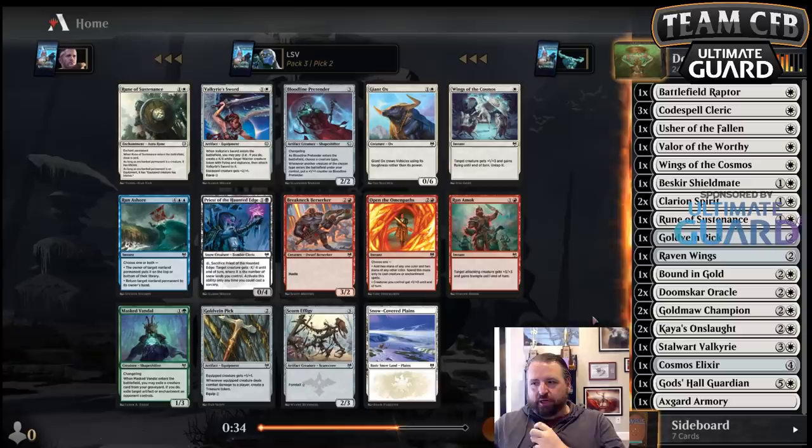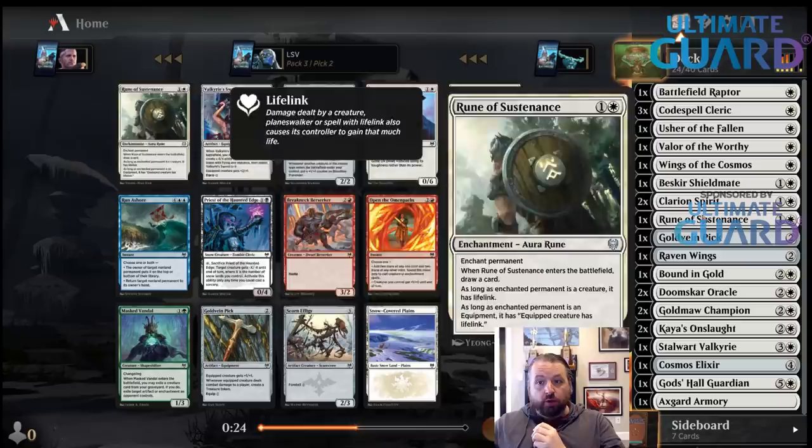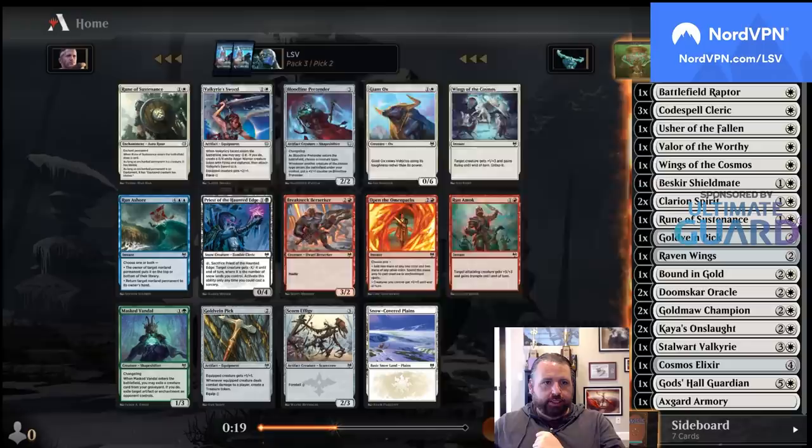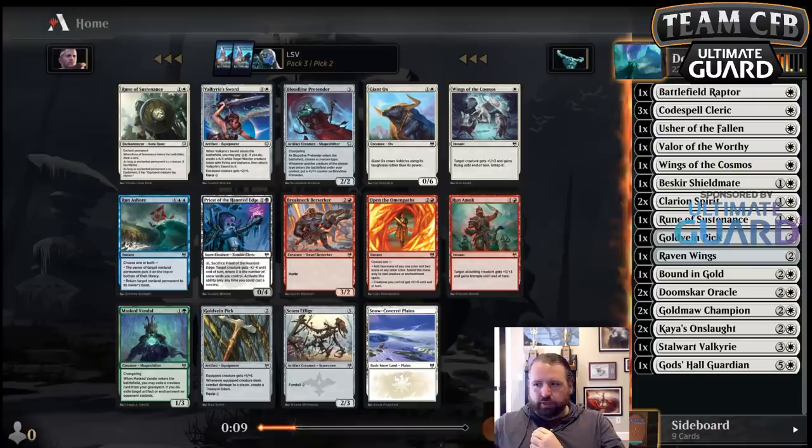Which of these cards do I want? Bloodline Pretender is not bad — it does work with the spirits since it enters the battlefield. The sword is a little expensive; I'm not getting there on the sword. I'm probably not going to play Cosmos Elixir at this point either. I think I'll take Bloodline Pretender and then pick between all those white cards when they come back.